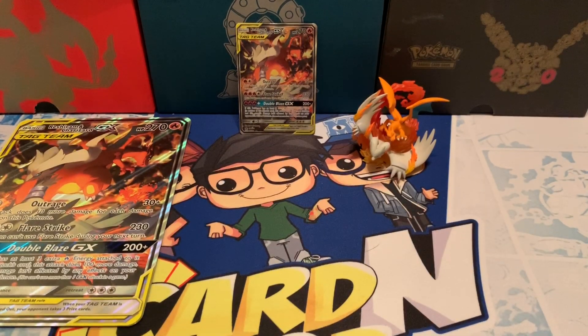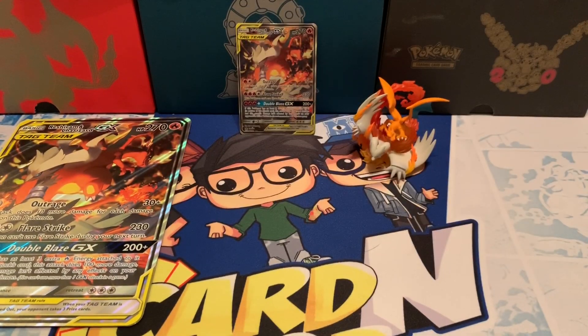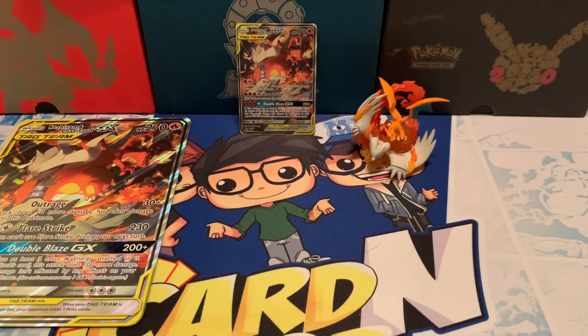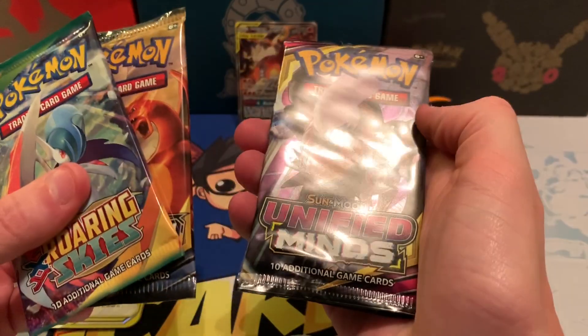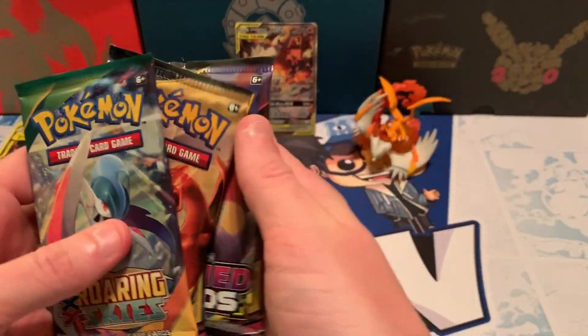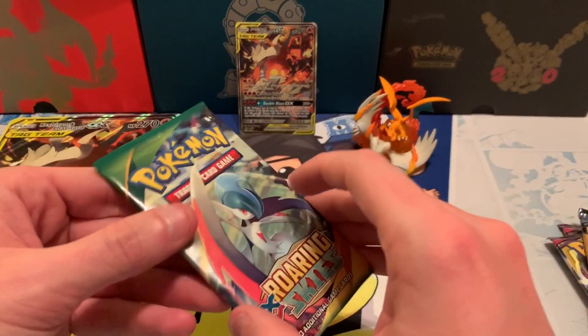And then we have the code card for the box — we do give out code cards every video and on our Instagram, so look out for those. And then we also have the four packs that come with it: Roaring Skies, Unbroken Bonds, Unified Minds, and Unified Minds. So we're going to go oldest to newest, leave everything out, and see how we do.